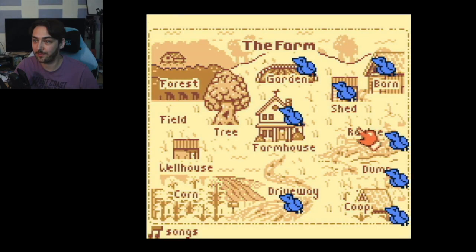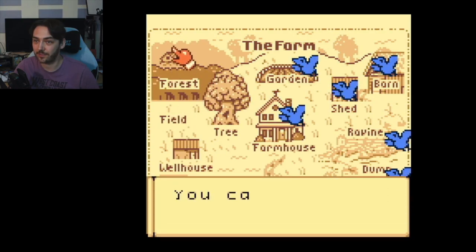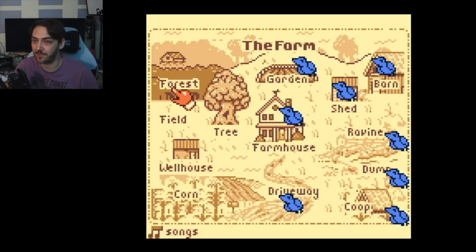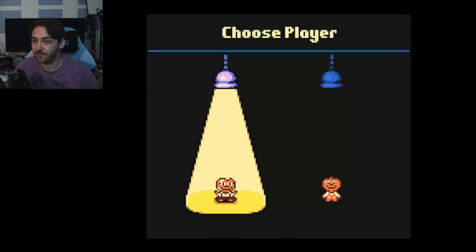That's half the game done I think — we have forest, tree, field, well house, and corn left. You can't go to the abandoned house until you find all the other crows. There's an extra level at the top — let's go to the forest.